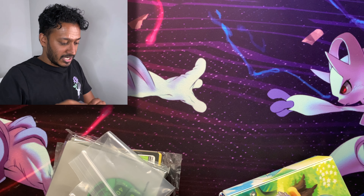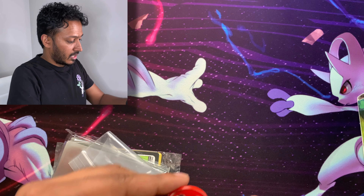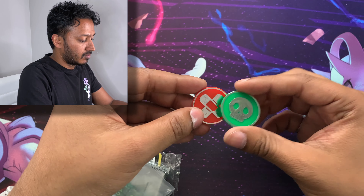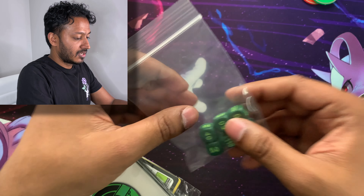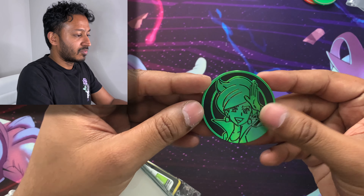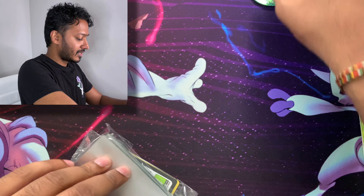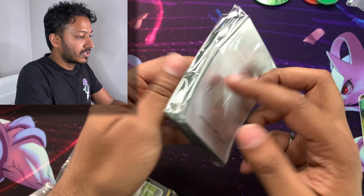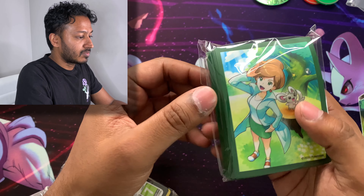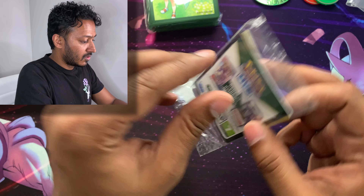There goes the box — I'll put this to the side. We have two affliction markers, which is actually pretty cool. We got some dice, which is nice. We got the Professor Juniper coin, that's actually pretty cool looking. And of course, we have the Professor Juniper sleeves, which I can add to my sleeve pile.